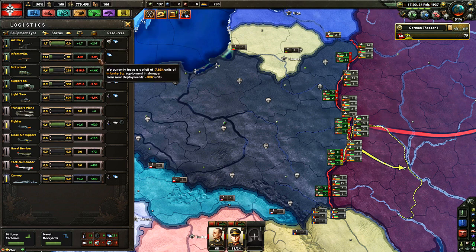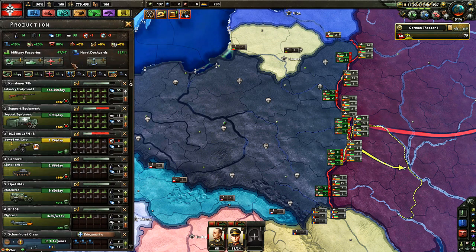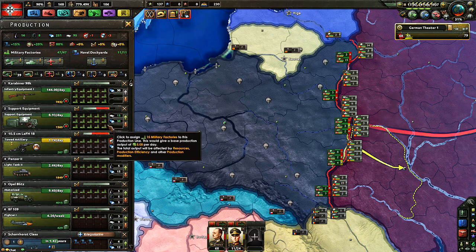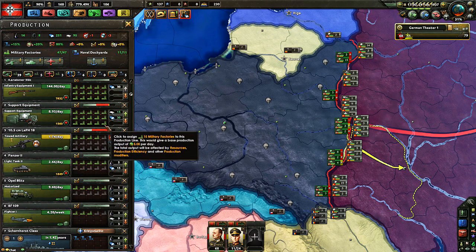We probably need more infantry equipment because we're going to lose a ton once we go to war. Support and light tanks, not so much, but we do need to increase output. We gained some more factories — not that many. Infantry equipment is running on full speed with 15 factories — that's good, support equipment the same. We might downscale that a little once we've caught up. Artillery production has started, which is good.